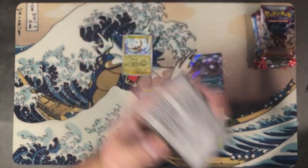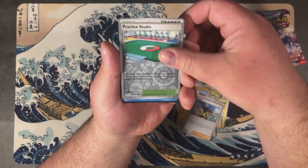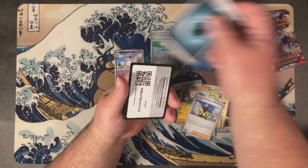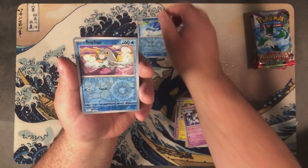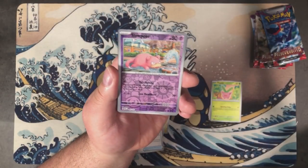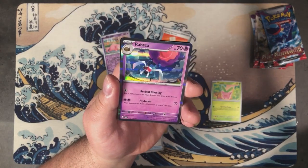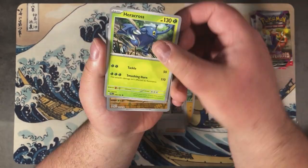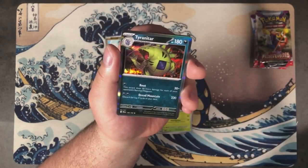In pack number four, we get a Wigglytuff, a Practice Studio, and a Gyarados. In pack five, I get a Quaxwell, a Frigibax, and a Jangmo-o while I ramble on about Pseudo-Legendaries. In pack six, we are blessed with a Slowpoke. We get a Fighting Energy and a Rabsca. In pack seven, we get a Rockruff, a Flaaffy, and a ticked-off Tyranitar.